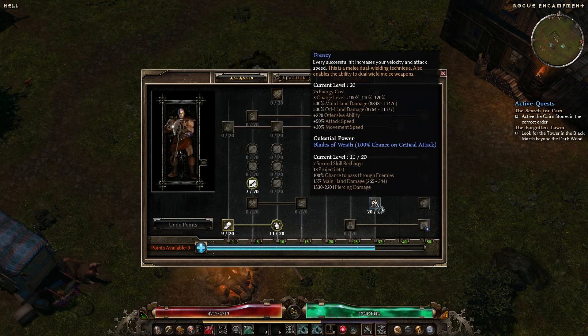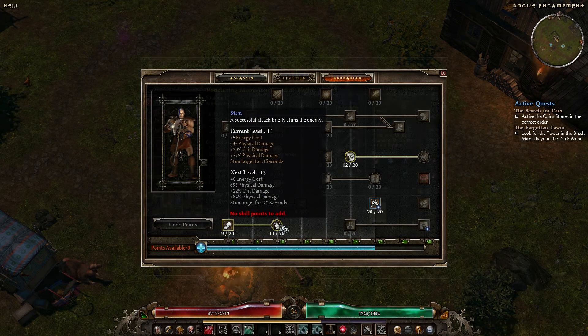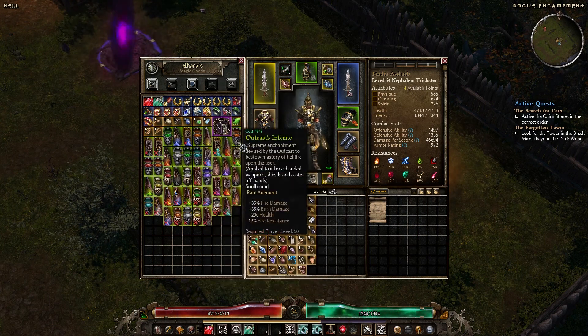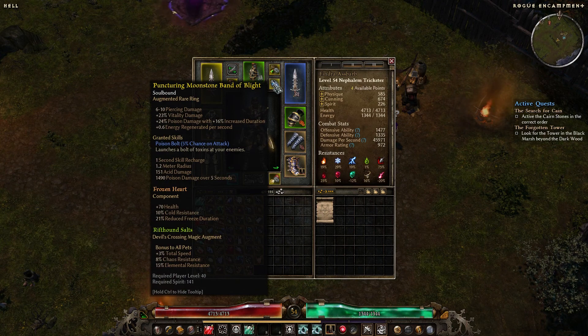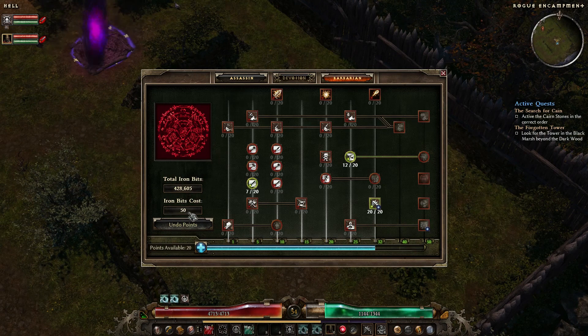Last time we decided that Frenzy is the better solution for our build — it goes really well. That means I no longer need Bash or Stun, and those 20 freed skill points are now available. I also want to swap this augment — Bone Spine isn't great. The one with 15% elemental resistance and 3% total speed is a much better deal. Let's buy it and slot it in — much better resistances without losing much damage.